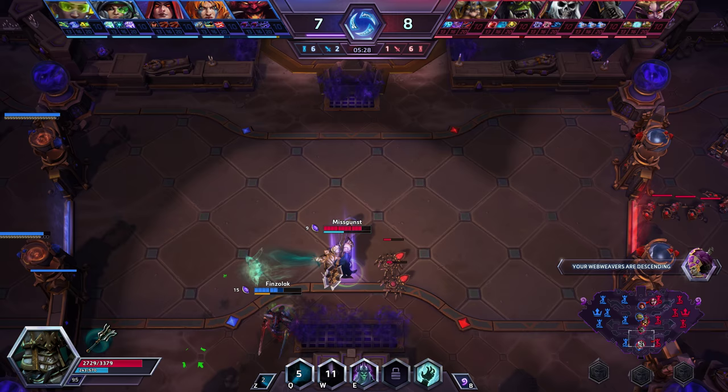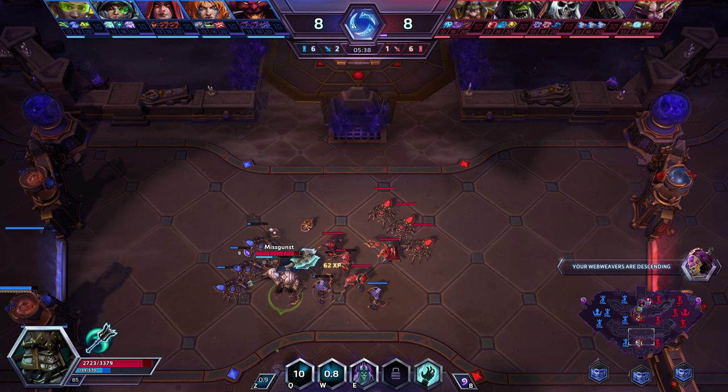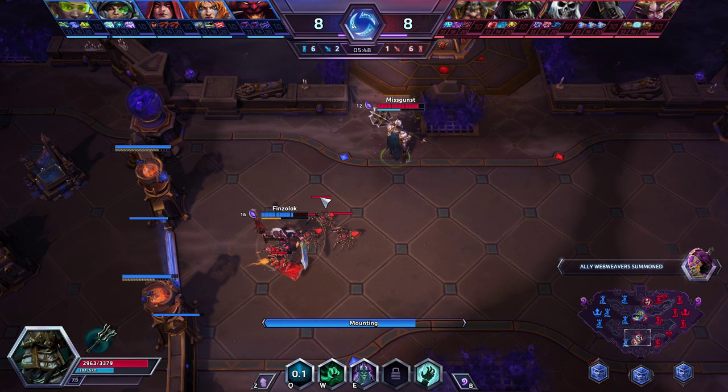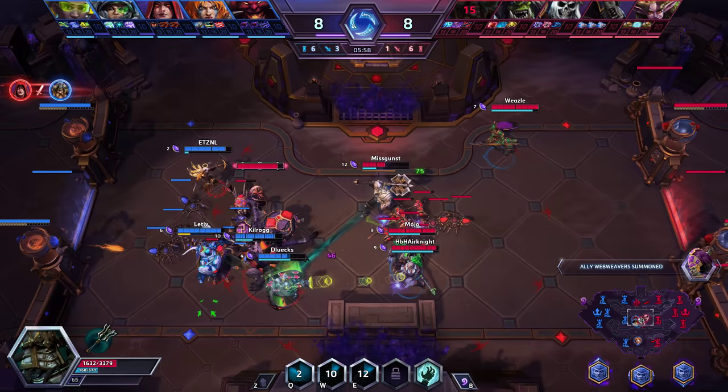My team is paying gems now which is good. I'm making a small mistake — I just cleared the wave and I see my team gathering in the middle, so I think it might be good to join them and send damage to mid. But we lose a hero there and I get a lot of damage to my face. I do land a good Drain Hope but realistically I'm not going to do much without the right talent set.